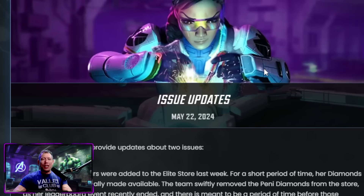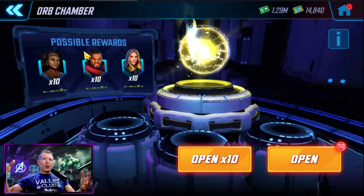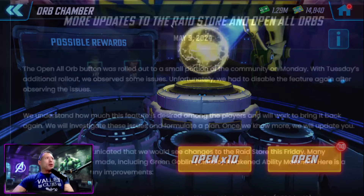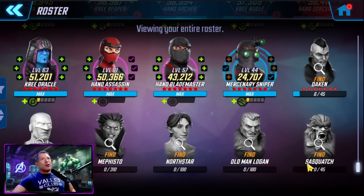One thing I wanted to see change in this update that is still not changed is the return of the 'open all' button. It was back a few weeks ago but was disabled again due to stability issues. The most recent communication says: 'We understand how this feature is desired among players and we want to bring it back — we'll investigate these issues and form a plan.' Hopefully that update and the return of the button comes during 8.1.